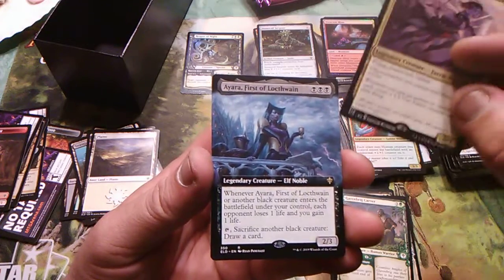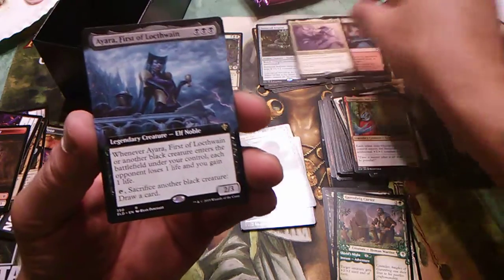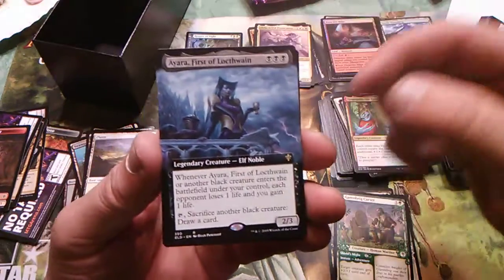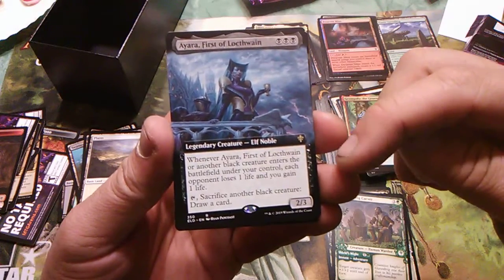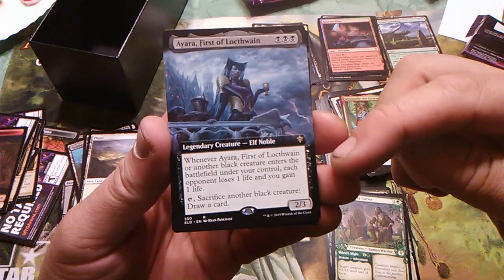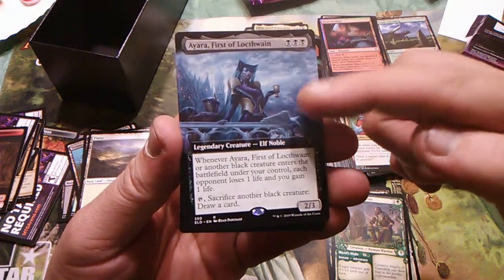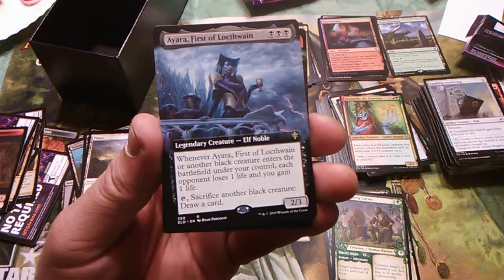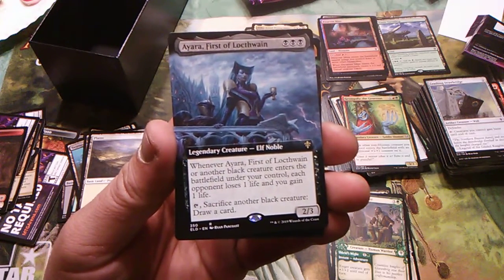Aria, First of Lochthwain — this is the wide picture. We got one good one, two good ones! Black, black, black, black — whenever Aria, First of Lochthwain or another black creature enters the battlefield under your control, each opponent loses one life and you gain one life. This one's probably going to go in one of my Commander decks — I don't know which one yet, but one of them.